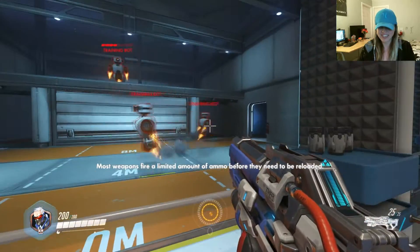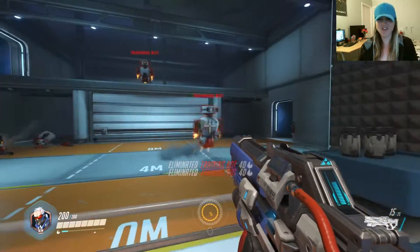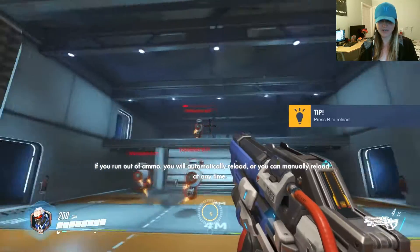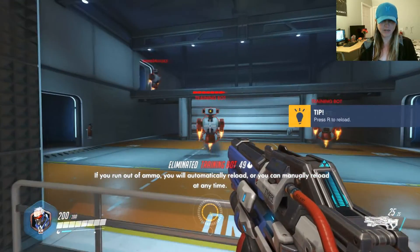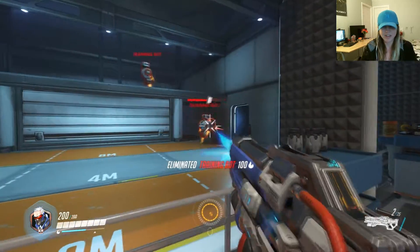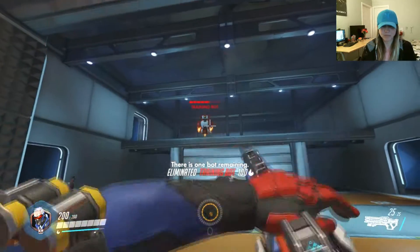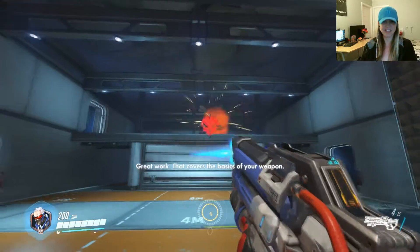I got it! Most weapons fire a limited amount of ammo before they need to be reloaded. The current ammo is displayed in the bottom right of the screen. If you run out of ammo, you will automatically reload. Or you can manually reload at any time. I'm an ammo whore.